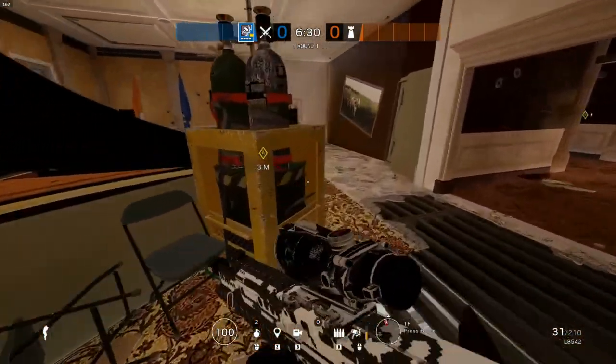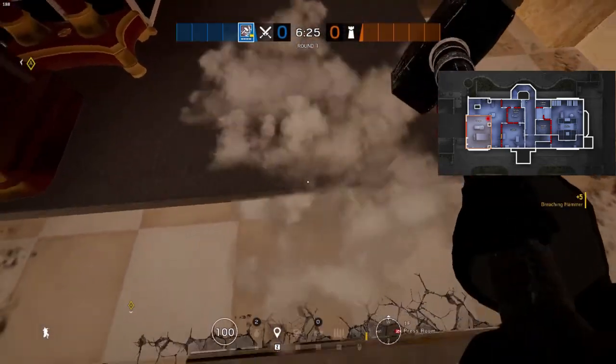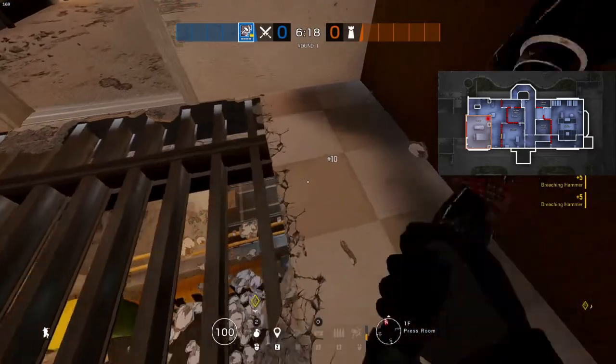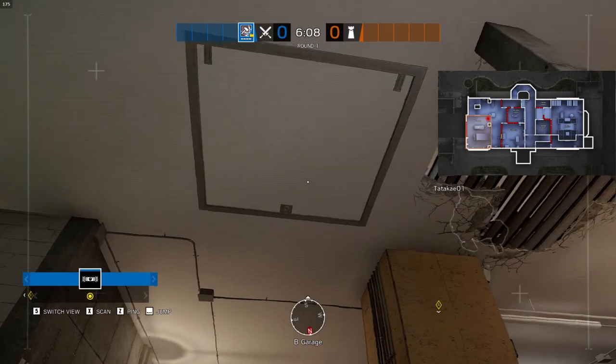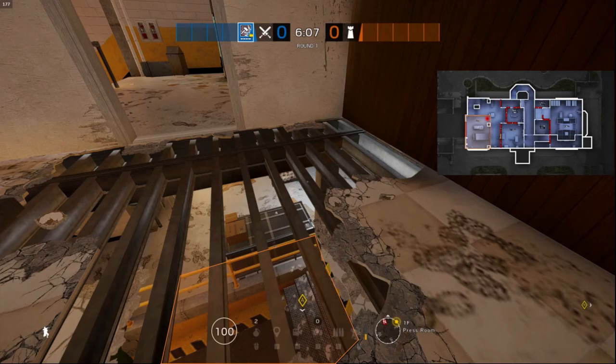Now let's go to our last spot. I have not seen many people defending from the first marked position. However, the second marked position or area is important — it's a location where defenders used to hold yellow stairs and garage when it has been breached, and even the hallway which goes in the direction of spiral stairs.